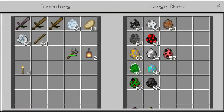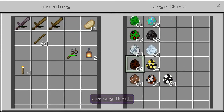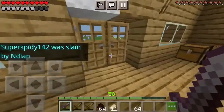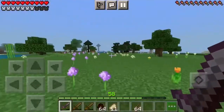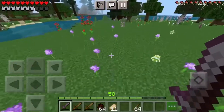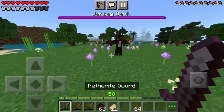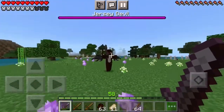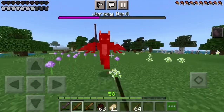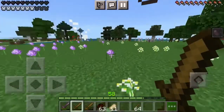Now our next boss: the Jersey Devil and the Thunderbird. The Jersey Devil spawns in natural woods — that's it. This is what it looks like. He carries a sword, so if you want to get this sword you gotta find him and take him down. He gives you the weather effect.